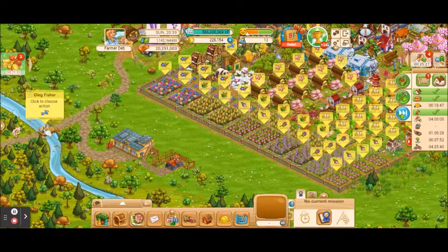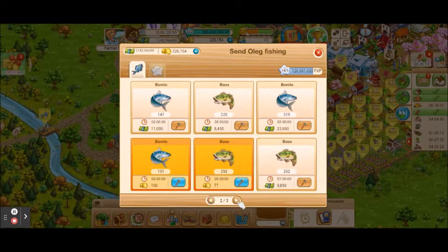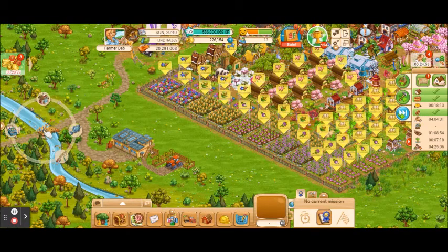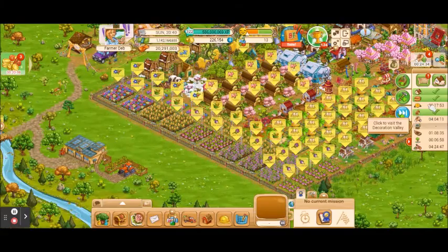To send Oleg fishing, click on him and then click the icon that says send Oleg fishing. You can then choose which type of fish he's going to go fishing for. If you have a fishing task asking you to increase your training or do fishing training, click on Oleg and then that button — you have two options: you can send him fishing for one of the available fish, or you can click on the training button and do training for experience points.